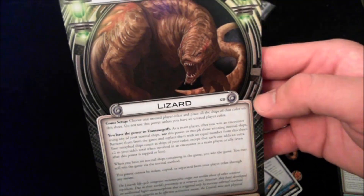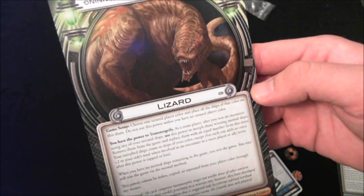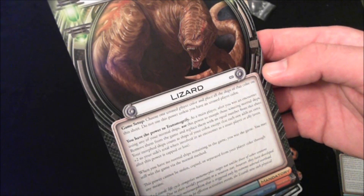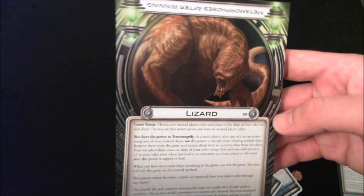Number 4 is the Lizard — really neat and straightforward. You can choose an unused player color and have your ships morph into that color, counting as uber ships that give you extra bonuses above and beyond what your normal ships provide.